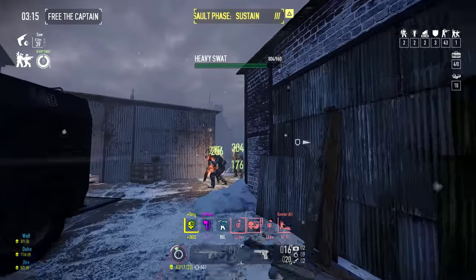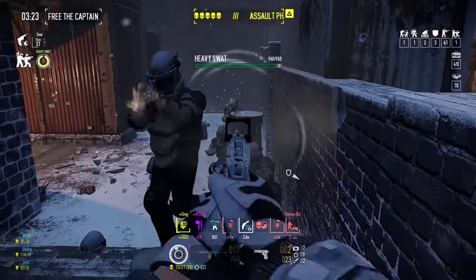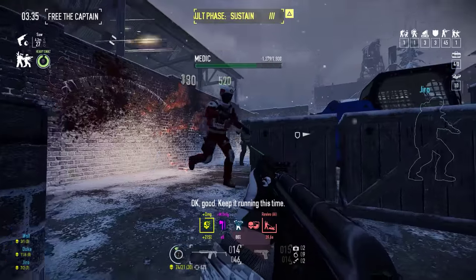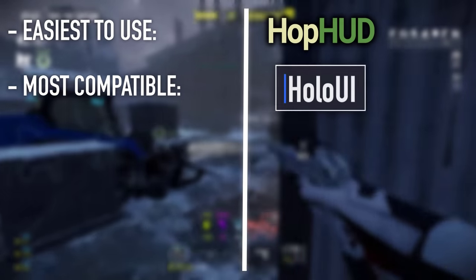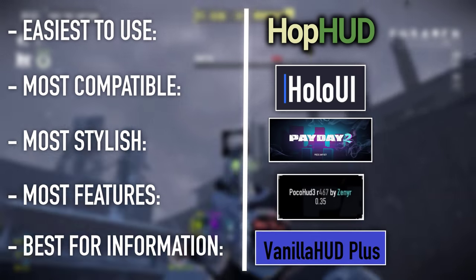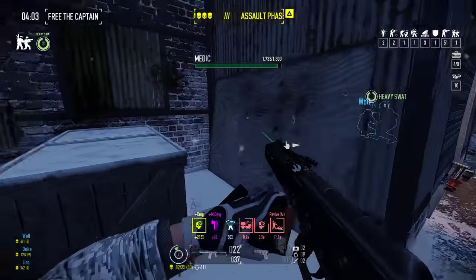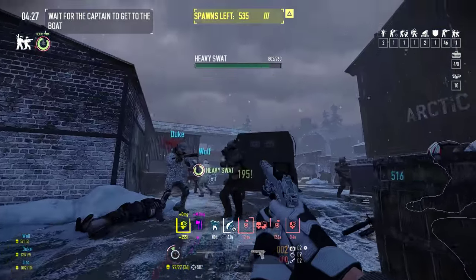With that said, I believe I've given you the complete array of Payday 2 HUD modding options. I've generally tried to only cover well-maintained mods, so keep that in mind if you thought I missed something obvious. If you have a HUD you'd like to share, drop it in the comments below. In terms of rankings: the easiest to use out of the box is probably HopHood, the most compatible is likely Holo UI, the most stylish is in my biased opinion the Hotline Miami HUD, the most featured is Poco HUD, and the best for conveying information is Vanilla HUD Plus or WolfHud if you can stand its increasing array of bugs. Personally, I'm going to be running Vanilla HUD and Poco HUD for the foreseeable future to work out which is my true favourite.